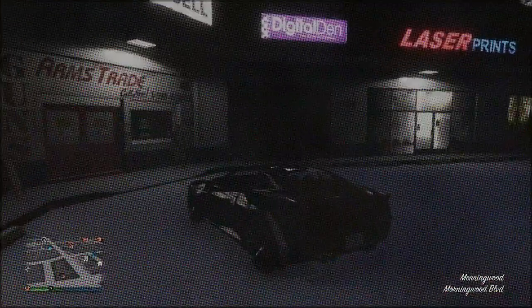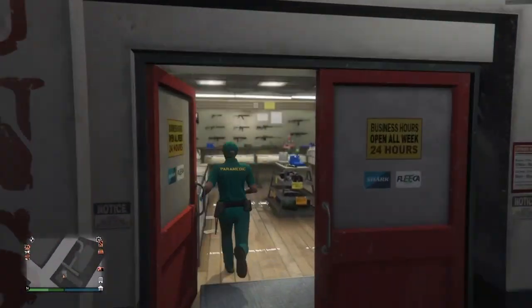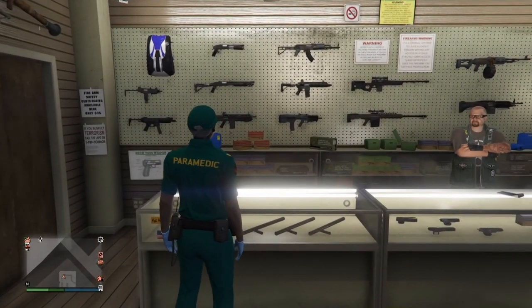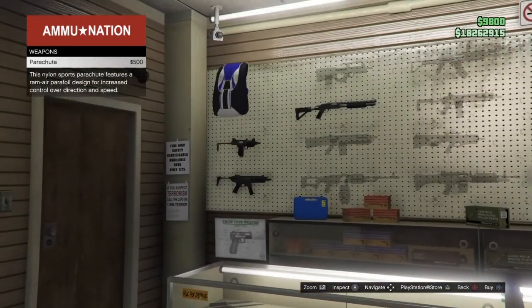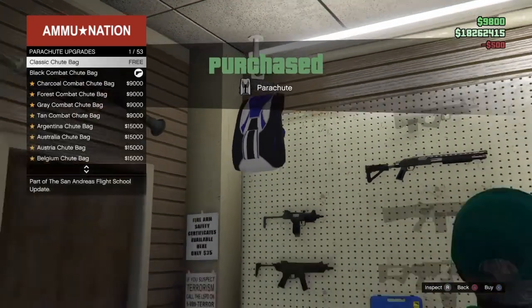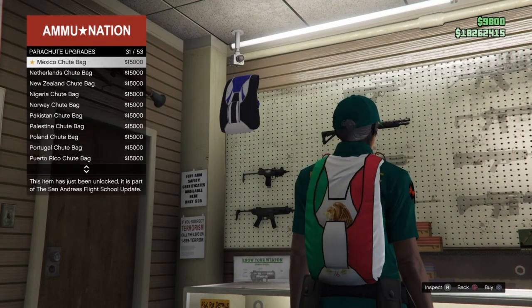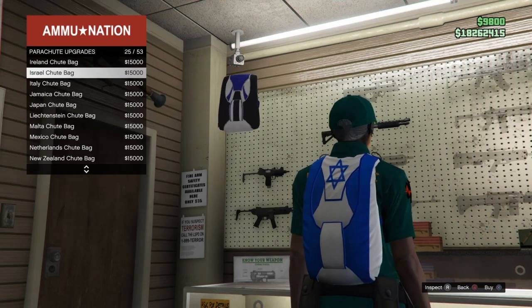At the Ammo Nation store, go to the front counter and hit right on the d-pad to go to parachutes. Once you purchase a parachute, you'll have to select the type you want, so go to Parachute Bags. The parachute we're looking for is the Израиль — the Israel parachute. Buy the Israel parachute.